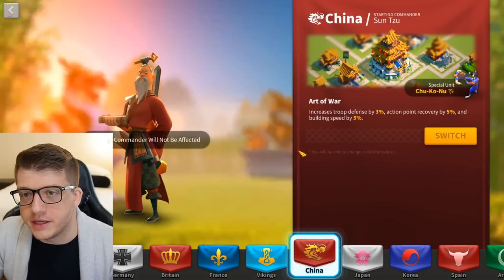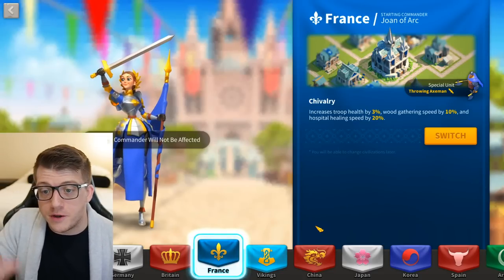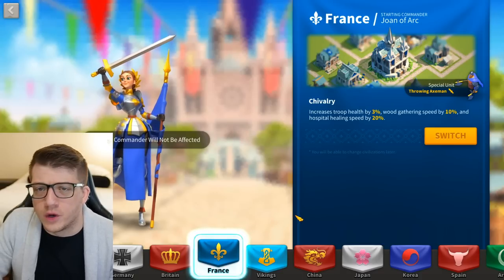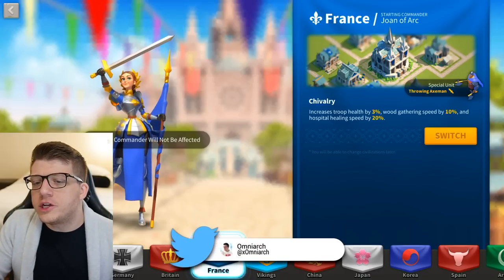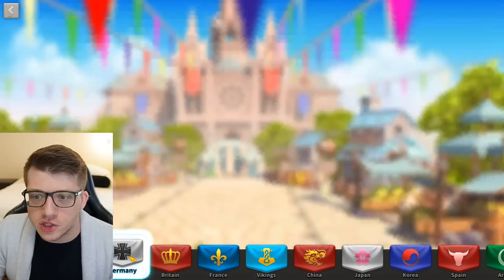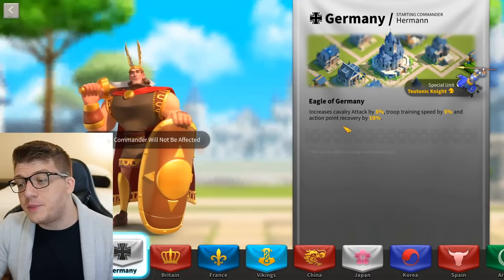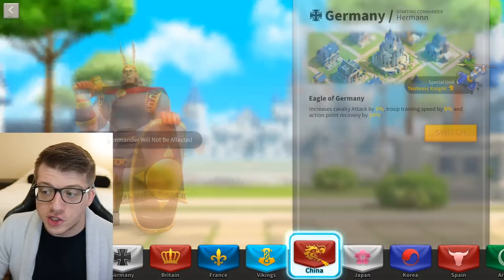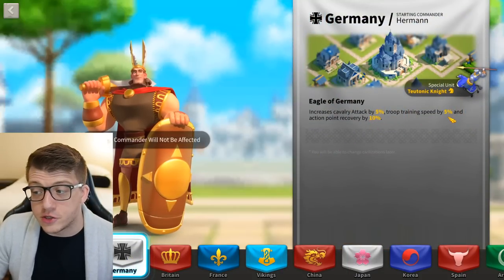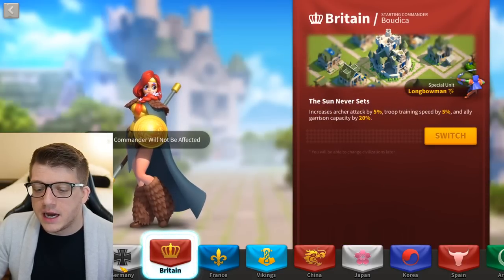Of these three starting civilizations, only France is relevant in the late game, so if you want to pick one and never change, France is your choice. Moving on to mid-to-late game for free-to-play players — this is without a doubt Germany. Germany gives you 10% action point recovery — remember China had 5%, Germany has 10% — and also 5% troop training speed.